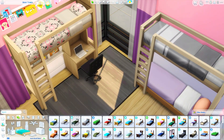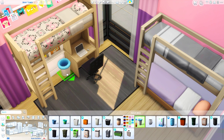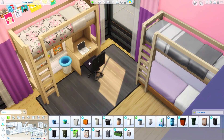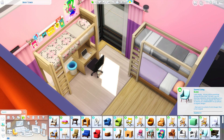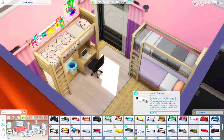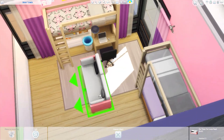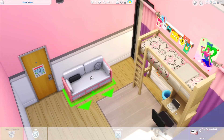I have two loft beds — one of them is a bunk bed where I slotted a bed from Snowy Escape underneath. I'm trying to figure out if I can put some items under here as well, but they were blocking the use of that upper bunk, so I had to scale down the trash can. I really wanted this room to be colorful and fun and play around with the new bunk beds, and also some of the new swatches of the base game posters that we got.